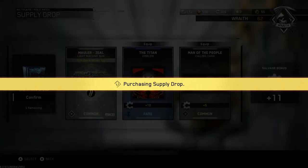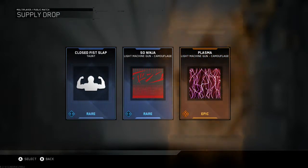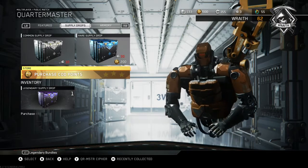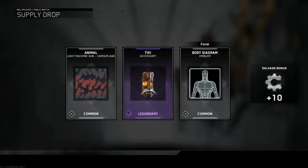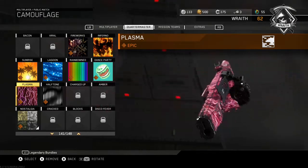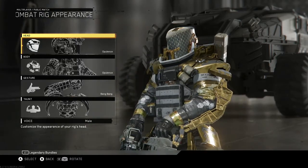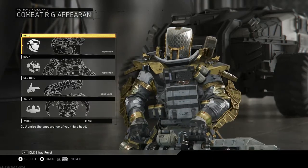Titan — that's a bad camo too. Concession — come on, epic modeler — and the People calling card and another emblem. I'm having terrible luck on this five pack bundle. Oh hey, I love that plasma camo! I have it for shotguns, now I have it for machine guns — I can't complain about that, it's a cool camo. We got Tiki accessory — don't want anything to do with it, but we got it. If you've never seen the plasma camo, here it is, looks good doesn't it? It's sick.